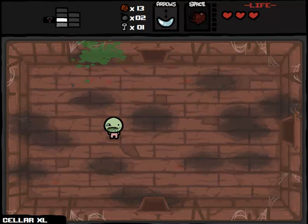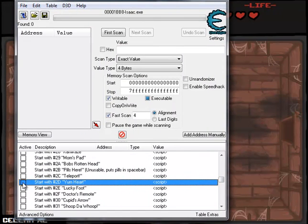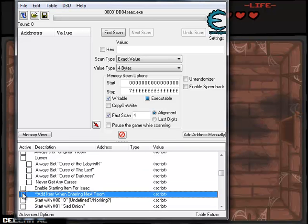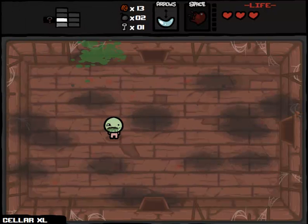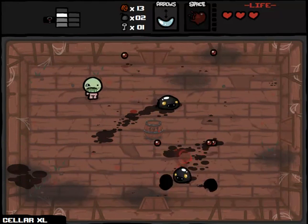Let me just boot up Cheat Engine here for a second. I'll drag it over so you guys can see what I'm doing. So: Start with Yum Heart — we're going to uncheck that, and we're going to uncheck Always Add Item When Entering Room. You guys can download Cheat Engine for yourself. It's normally used to make some games easier, but what we're using it for is actually to make it a little bit harder here.